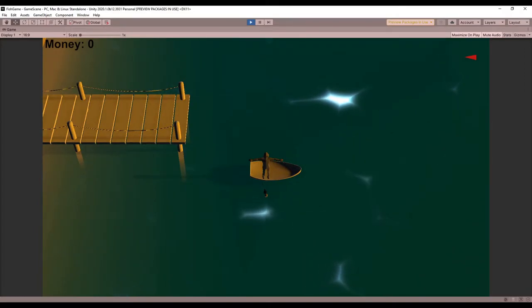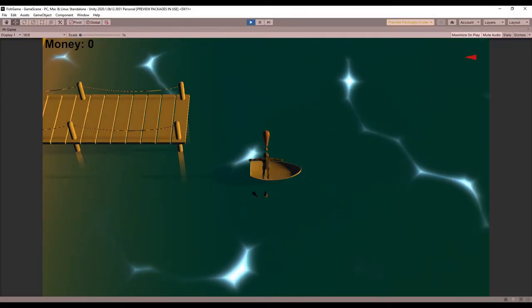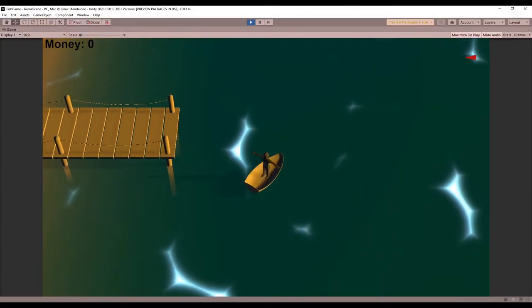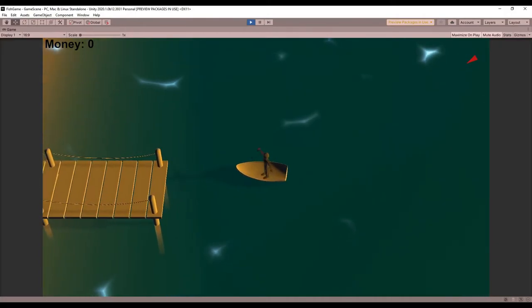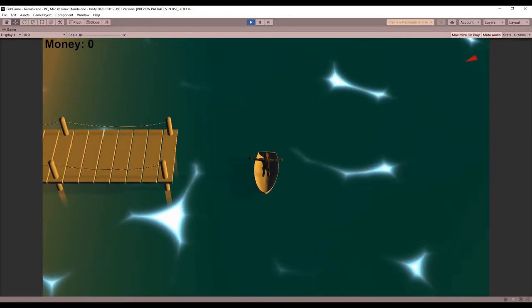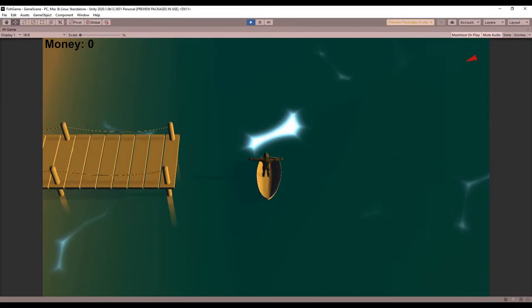It's not really anything fancy and I still have some work to do on it. Right now to sell fish, I'm using the interaction button which is also used to get in and out of the boat. So I either want to switch the buttons used or find a way to give priority to selling, so the player doesn't climb out of the boat when they're trying to sell their fish.